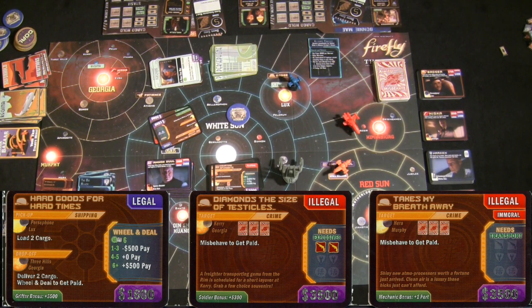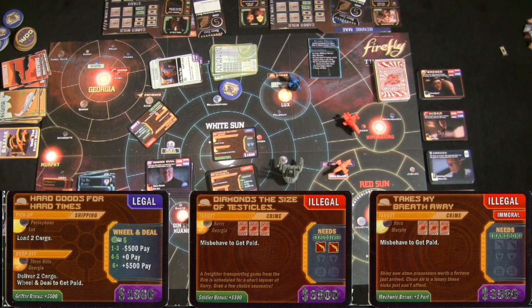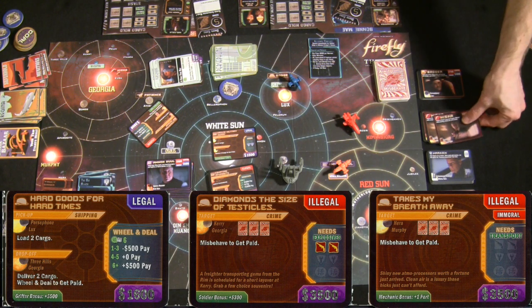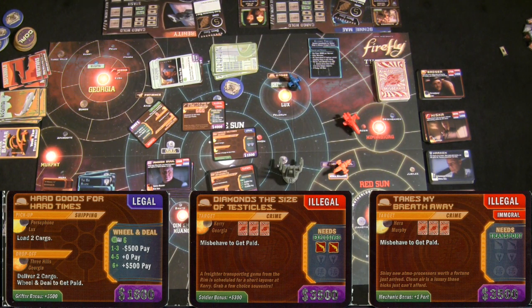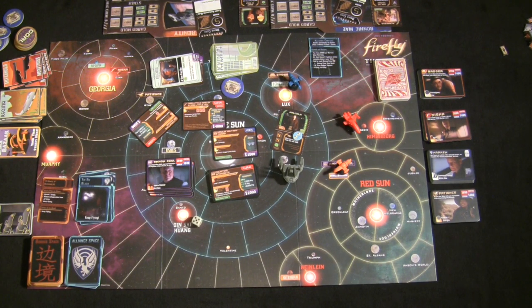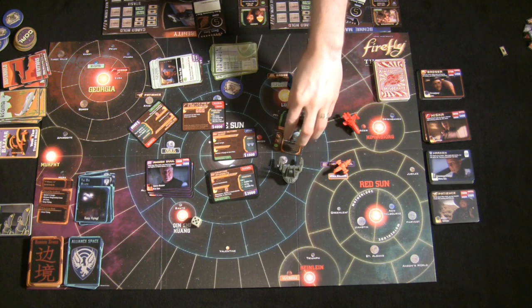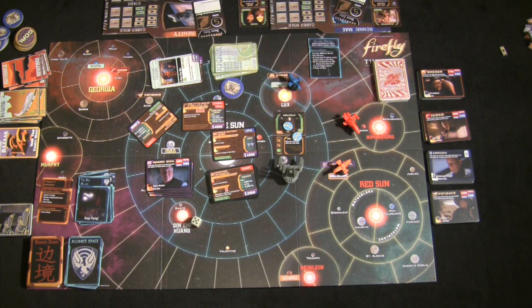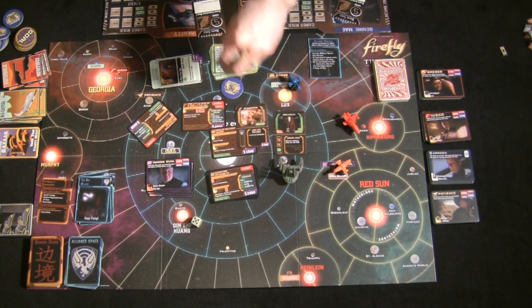There are three types of jobs: Legal (marked in the upper right), Illegal (in red), and Immoral/Illegal (from contacts like Niska). The difference matters because some crew members — and some captains — have morals. If you take an immoral job, morally-minded crew become disgruntled. Disgruntled tokens are dangerous: a captain with two disgruntled tokens fires the entire crew, while a regular crew member with one token can be poached by other players who enter your space.